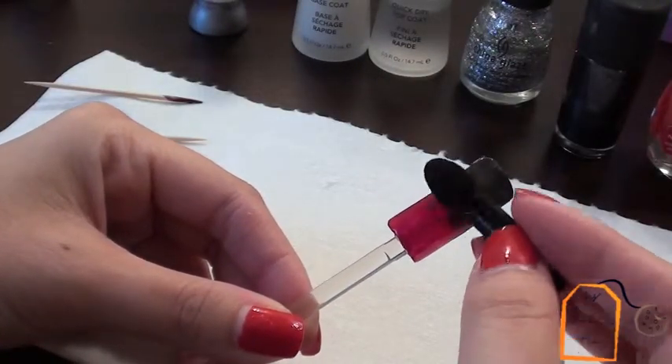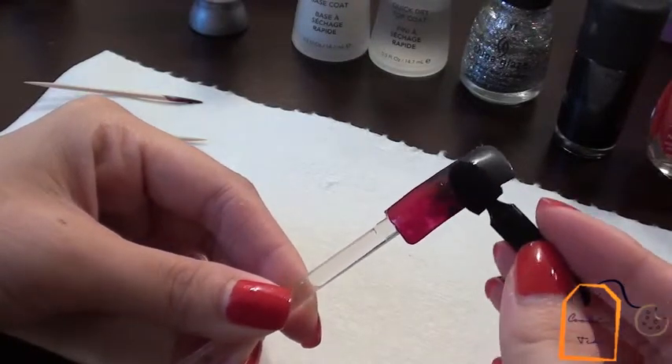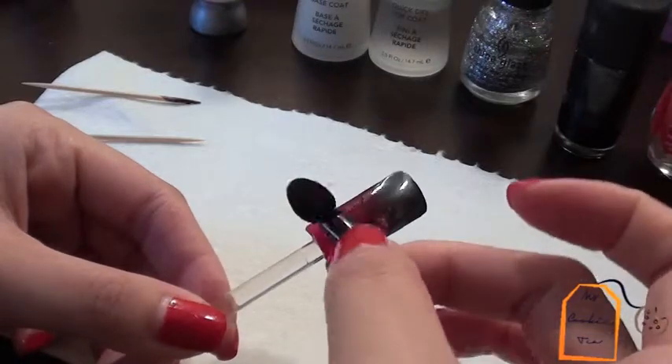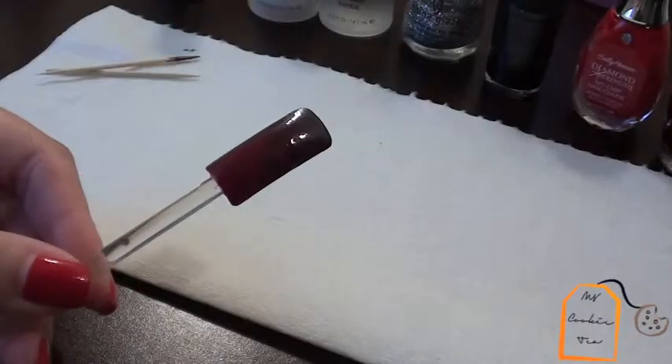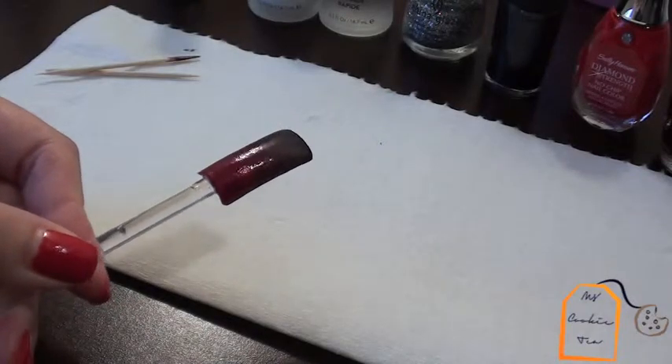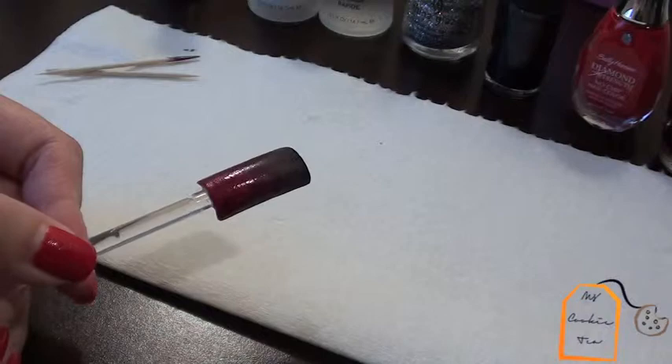This is just one from an eyeshadow palette that I don't use, so I save them for things like this. You can also use a cosmetic sponge. What I'm doing is dabbing on the red and the graphite, mixing them together to give a nice blend and create some texture to make it look more like netherrack.